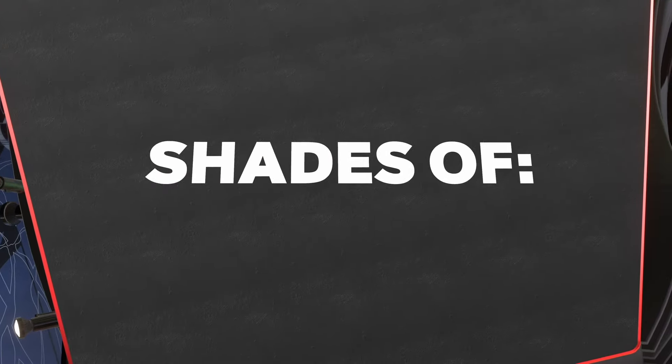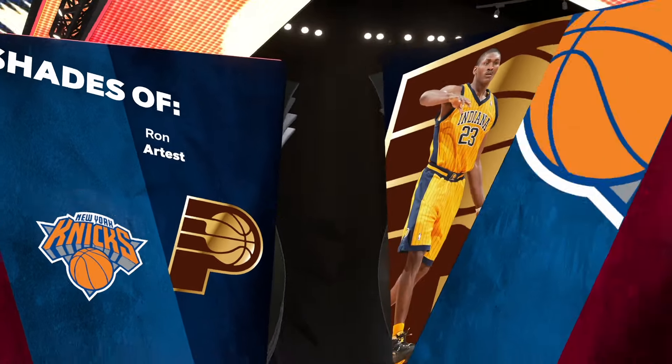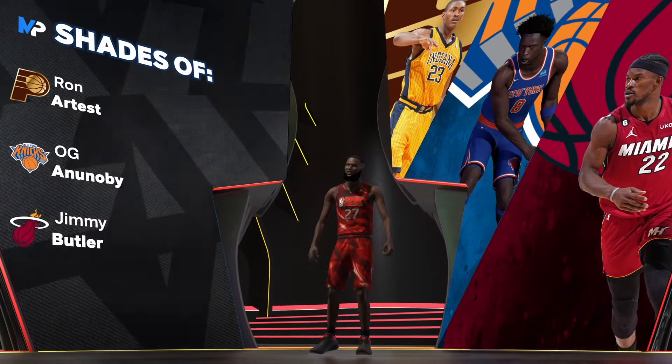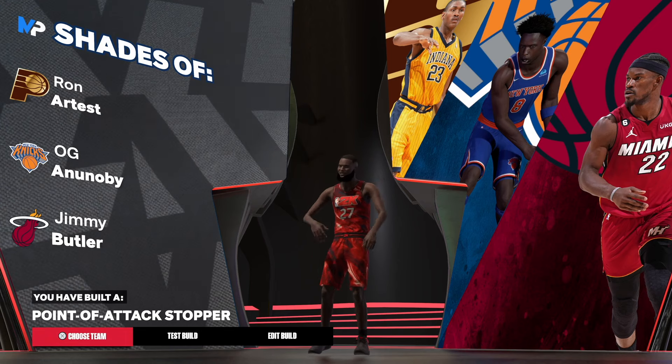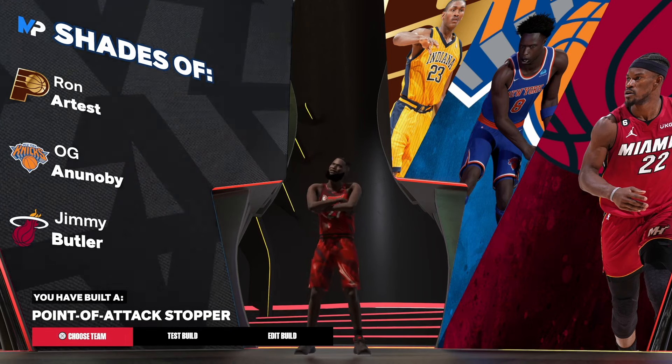Let's get into the jump shots. Are you ready? Because I do not clickbait. We do have Run Our Test OG and we got Jimmy Butler. The build name is The Infamous Point of Attack Stopper. Don't forget to let me know in the comments what is your favorite spicy food. And I'm out of here, man.